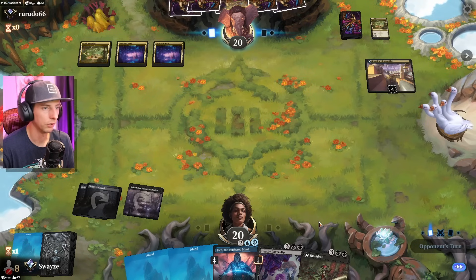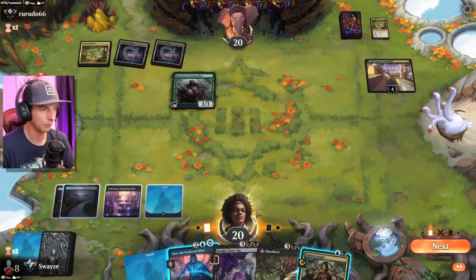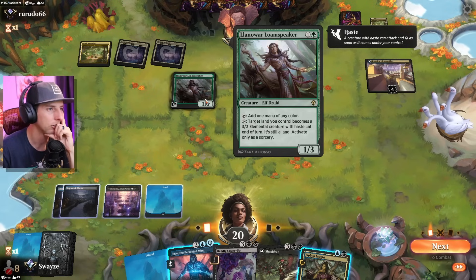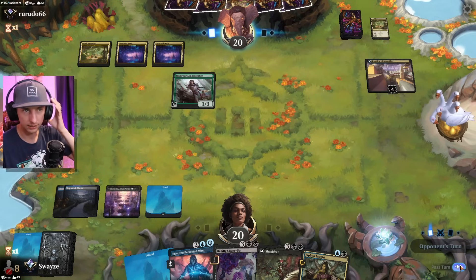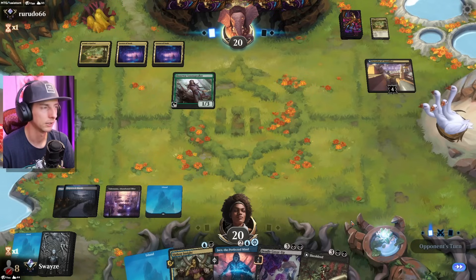They call wolves, so they're definitely running that legendary elf creature that creates wolves. Are we gonna play Jace here? We could take Lana Wars and go to minus three, but they can just animate a land and attack into Jace. I'm gonna go with Siphon Insight so Jace doesn't take any unnecessary hits. I have Deadly Cover-Up so we can clear the board no problem next turn. If they don't play another threat we have Shielded, so it's all good. Five cards in the graveyard — not quite enough for Shielded to flip yet, but we're getting there.